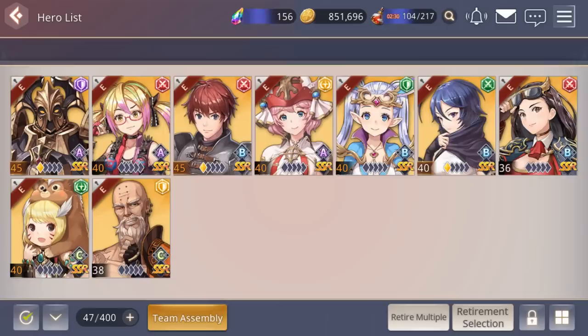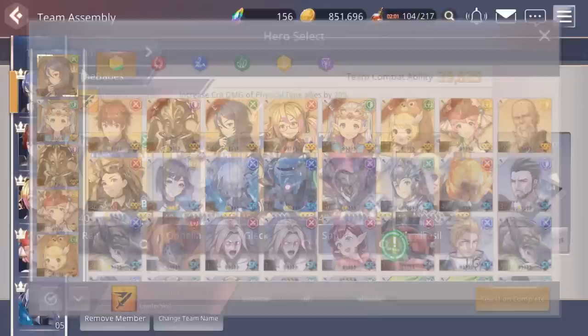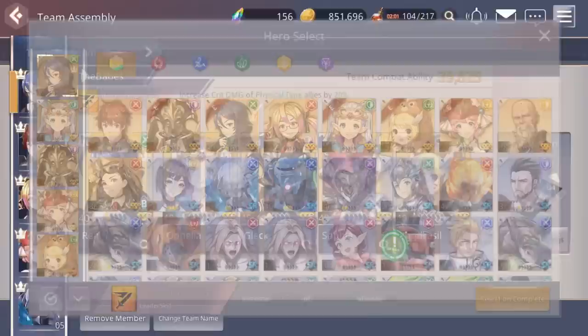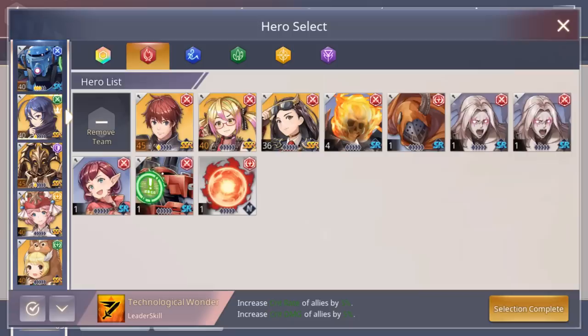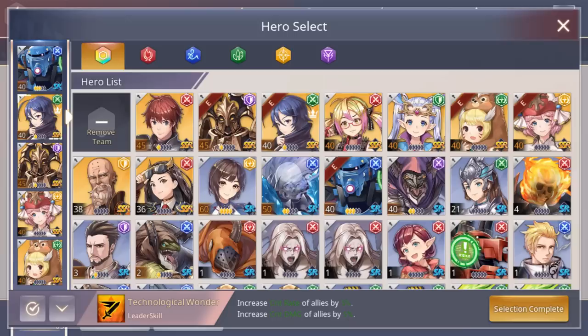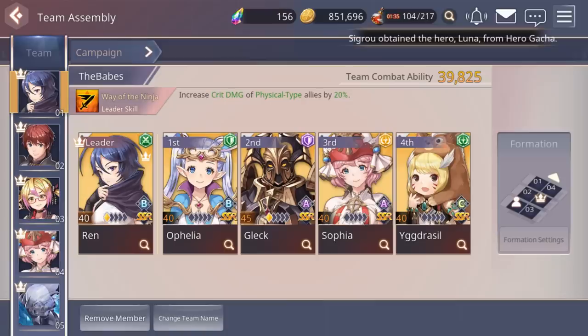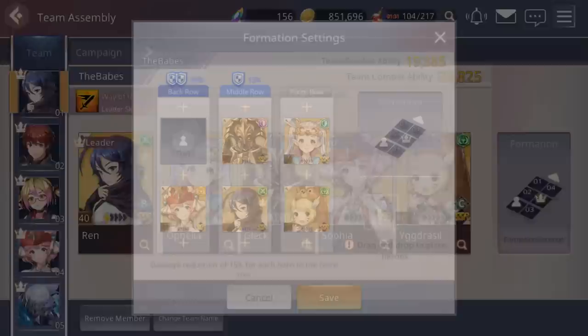Just like RPG games, fire is strong against earth, earth is strong against water, and water is strong against fire. Light and dark are strong and weak against each other but strong against everything else. For team building, go to Assembly where you can build up to five teams, change team names, swap members, and see the leader's ability. The leader ability will dictate how you build your team — you want to make the most of that leader skill. And definitely go to formation settings as well.